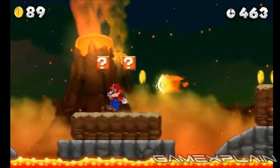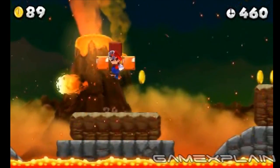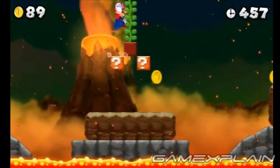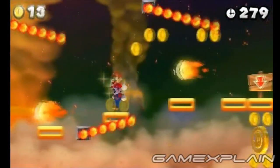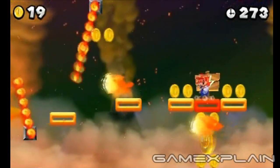Shortly after the checkpoint, you'll find these two question blocks. Leap in the gap between them to find a hidden beanstalk. It leads to a hidden area with the second Star Coin. Just cross the platforms carefully, then ride the one directly above the Star Coin down onto it.